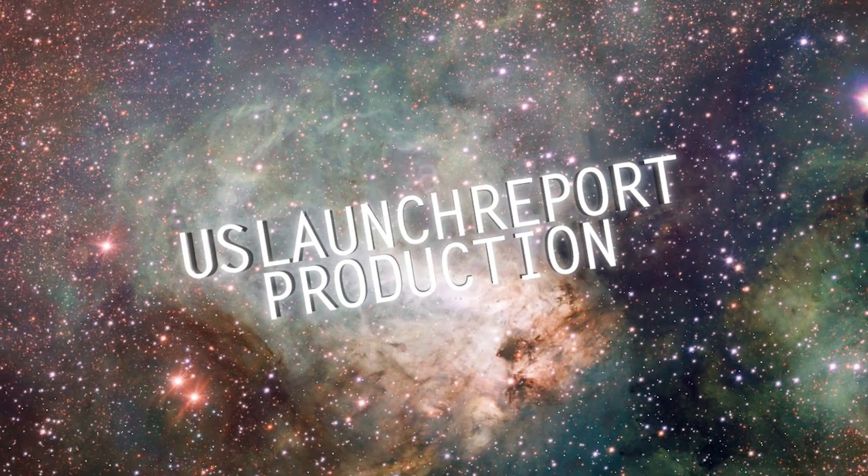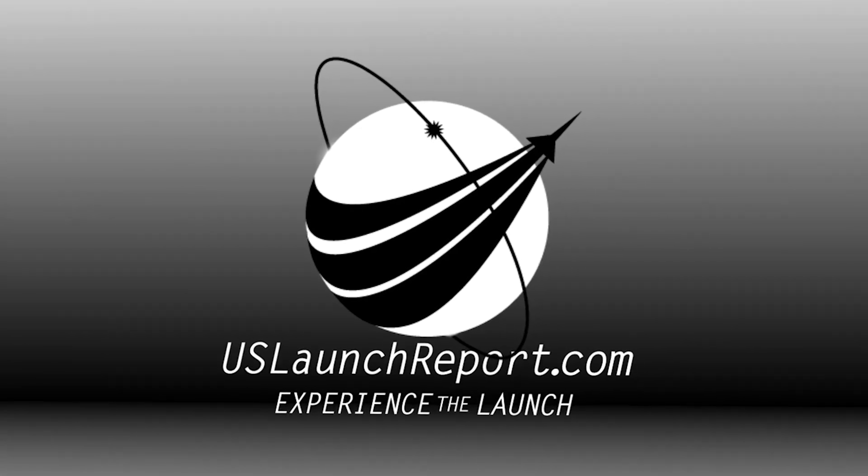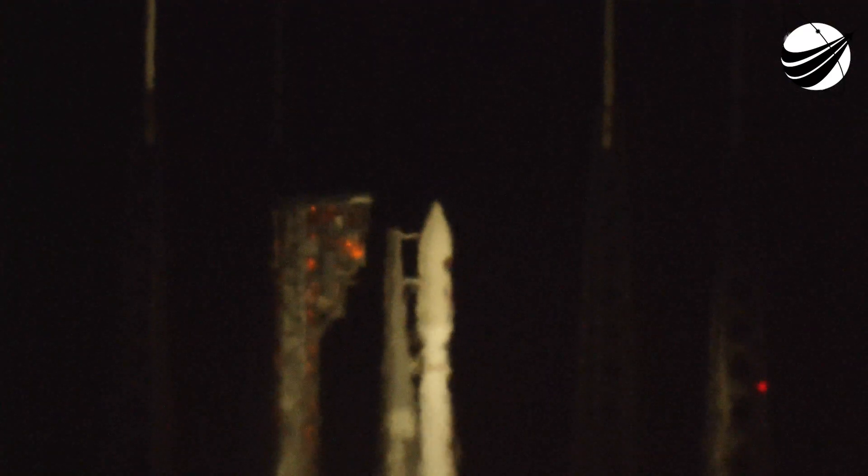E-minus 40 seconds, stable at step 3, 28 seconds. DCS reduced for launch. 25, status check: go Atlas, go Centaur, go AEHF 5.